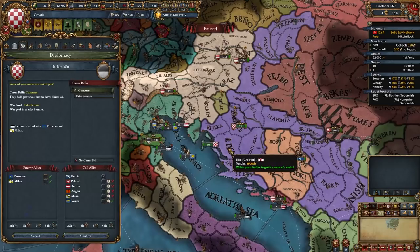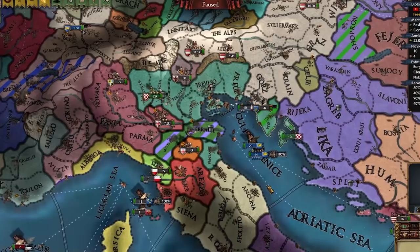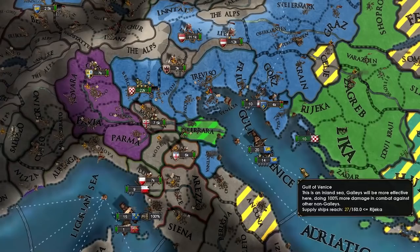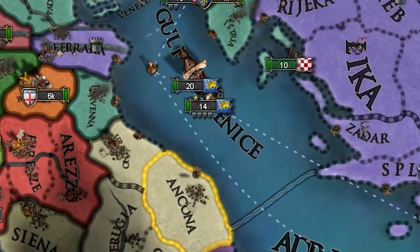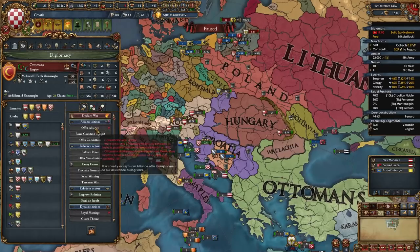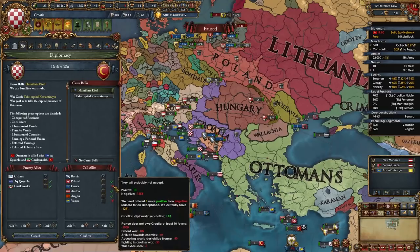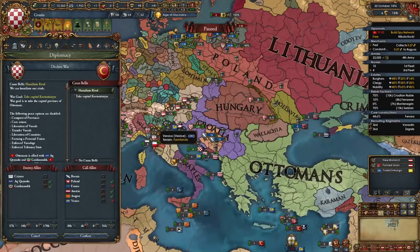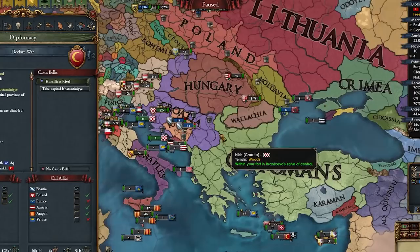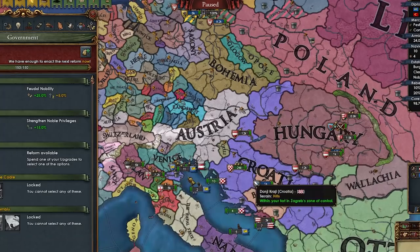I've been spying on the Pope. I think I'll take down the Pope a little bit and take two provinces from them, then move on to Naples and then the Ottomans. I also tried to ally France. Austria just got Hungary too. To declare on the Ottomans, Poland, Austria, and Aragon would help; Venice would also help when their truce expires in 1480. So I'll chill until 1480 and start spying on the Ottomans, centralize bureaucracy, and help Poland fight the Teutons.